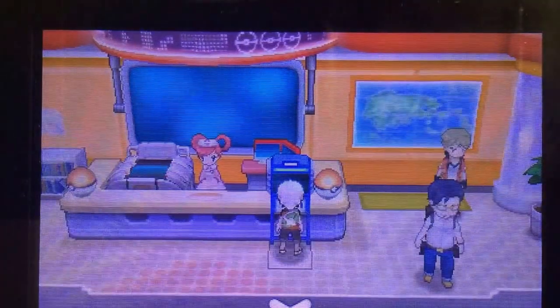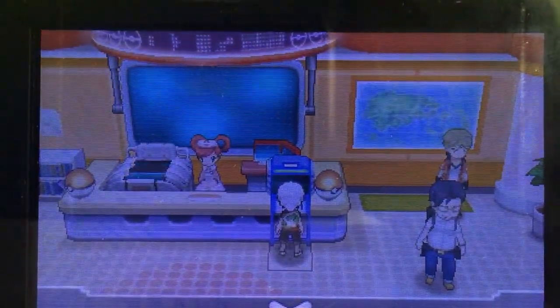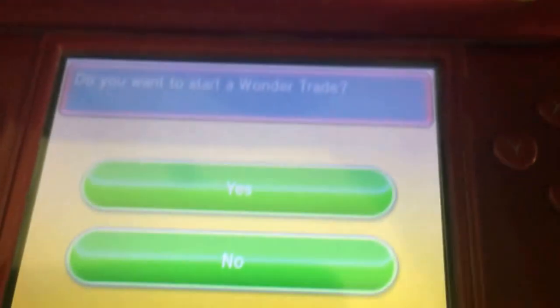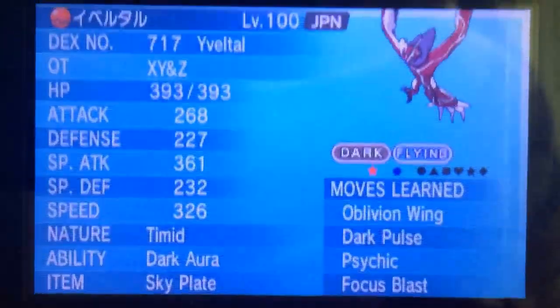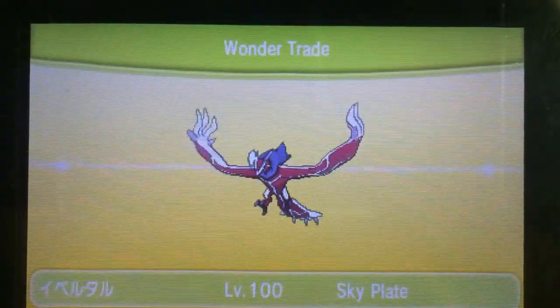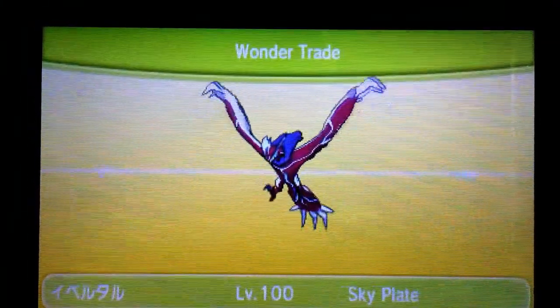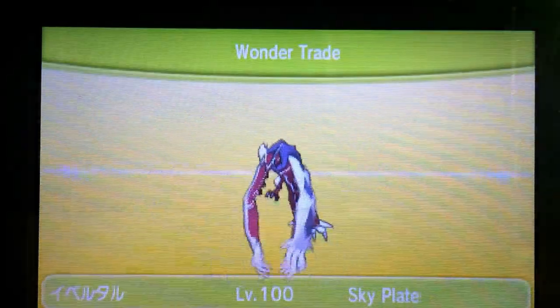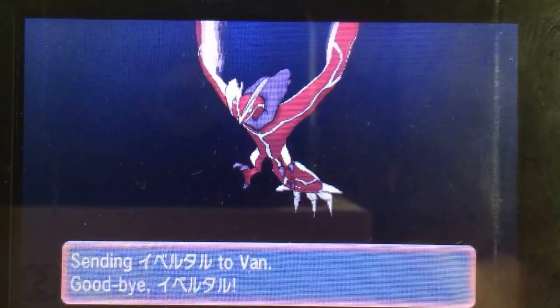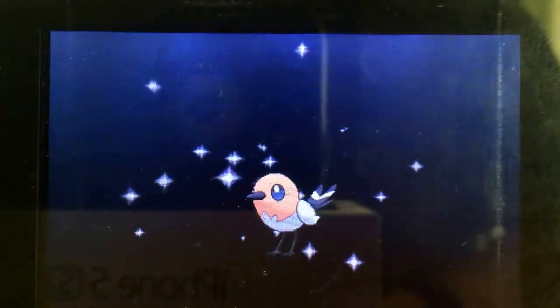Next giveaway will be a shiny Yveltal — let's get that done. Shiny Yveltal, 'bacon bird' as we all like to call it. This one doesn't have a Sky Plate for the STAB boost on Oblivion Wing. Here we go — and we have someone from Saxony, Germany. Congrats to you — you've just got a shiny Yveltal, bacon bird, whatever you want to call it. And in return, I've gotten another bird.